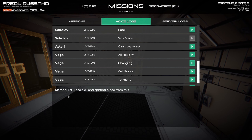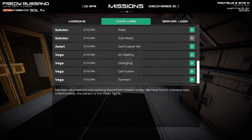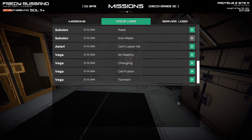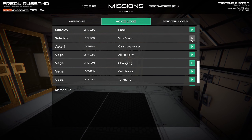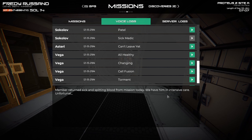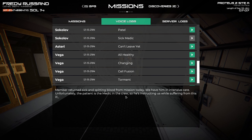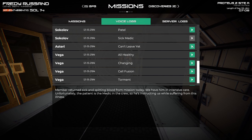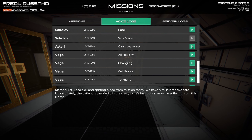I'm not sure which one I've already read. 'Crew member returns sick and spitting blood for mission today. We have him in intensive care. Unfortunately the patient is the medic in the crew, so he's instructing us while suffering from this illness.' Okay, so he got an infection — maybe from the poisonous guy.